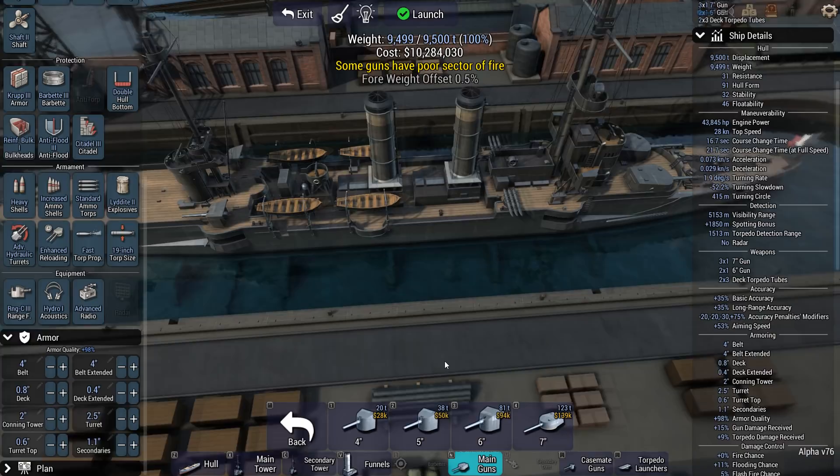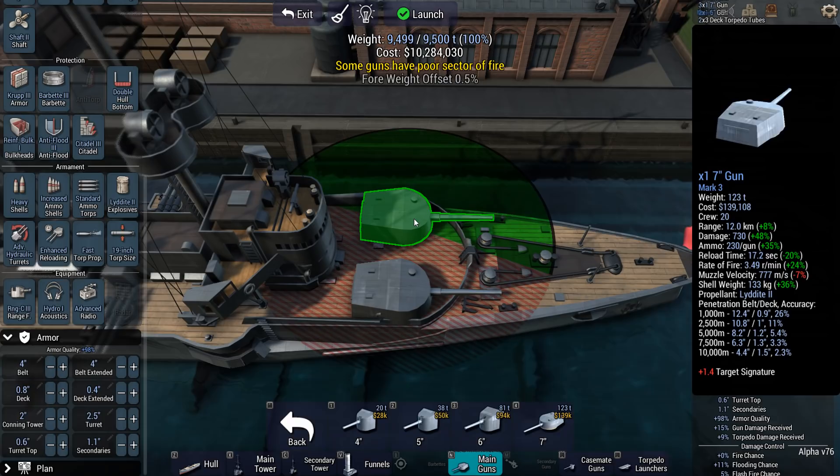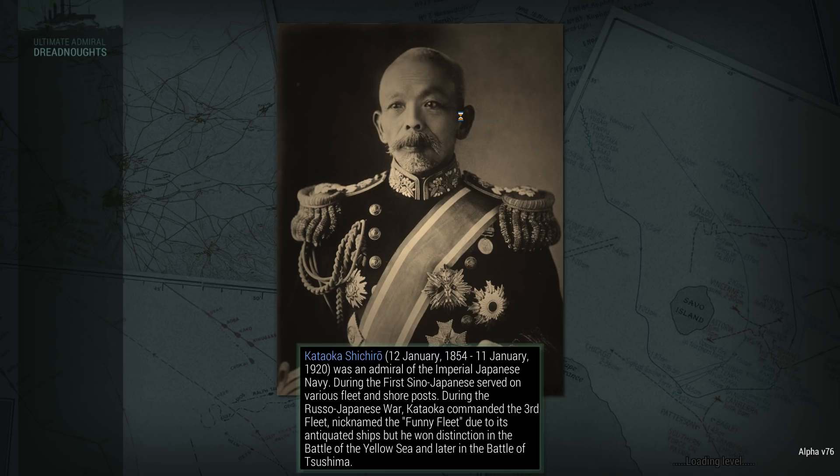Propellant: check. Heavy shells: check. If these things hit, they're going to do a lot of damage. I'm hoping for hammer blows, and then also using the torpedoes to do exactly the same thing, at a range of 4.4 kilometers. Let's put this thing in the water and see how well she holds up against four times the numbers — four British light cruisers.